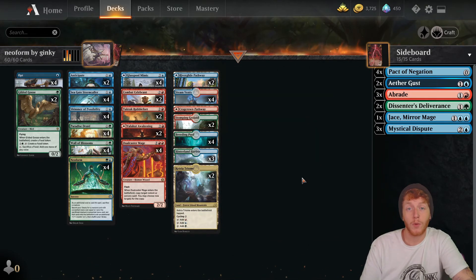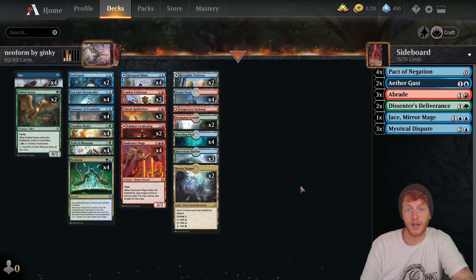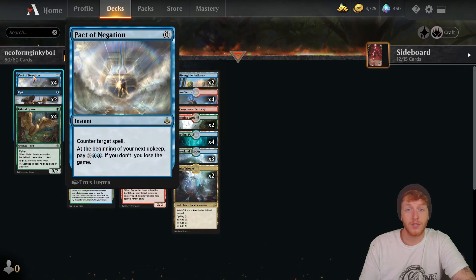Since this is the best of 3 version and we're going to be playing best of 1 in today's video, I'm going to switch over to the best of 1 version that I took from this list. You'll notice right away that all 4 Pact of Negations are moved from the sideboard into the main board. This is so we can push our combos through removal and counterspells.